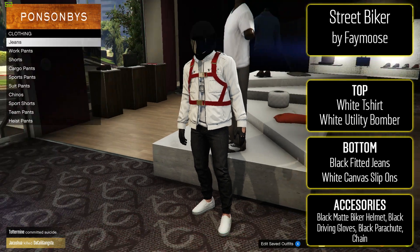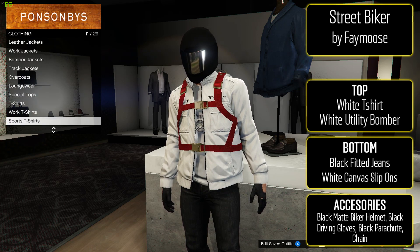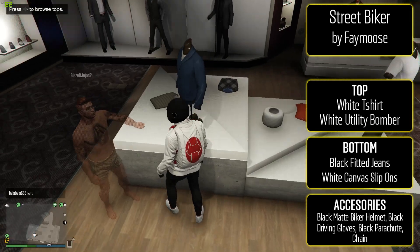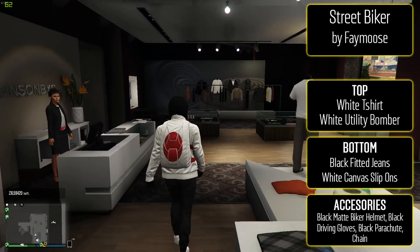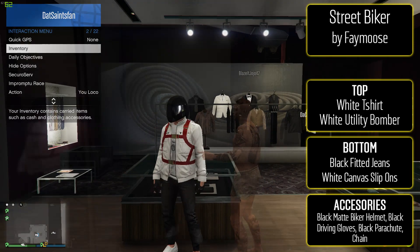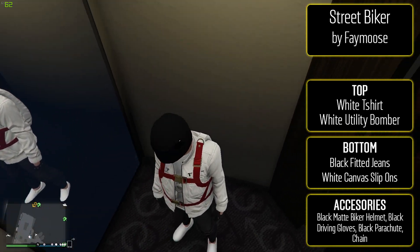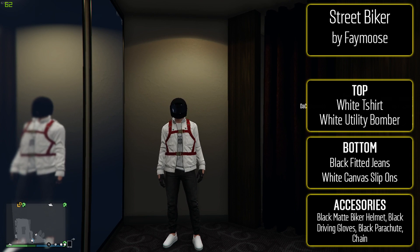Next is a pretty sweet one from Famous, the Street Biker. There are two variations — white or black — and I'm showing the white version since I think it looks better. Put on the white utility bomber jacket with the white v-neck or regular white t-shirt. For the bottom, black fitted jeans and white canvas slip-ons. For the head, the matte biker helmet, and for accessories the black driving gloves, black combat parachute, and a chain — those last three are optional but they really add to the look. I love these new jackets; this outfit is simple and clean.